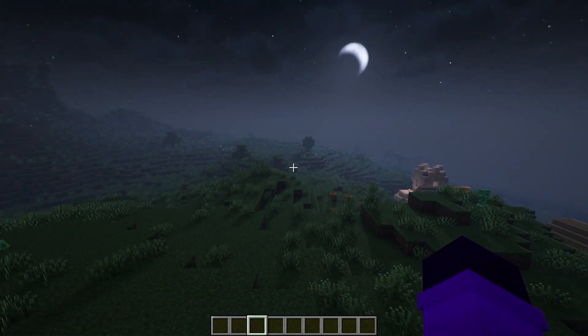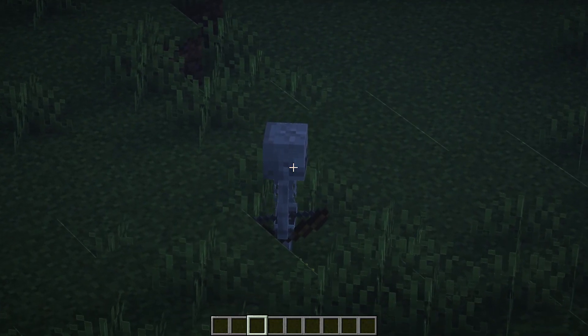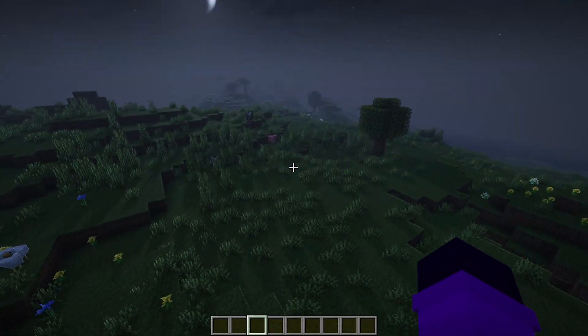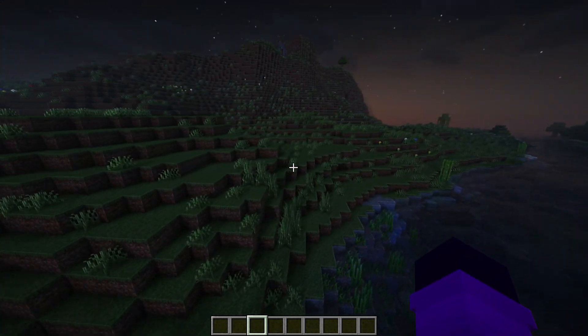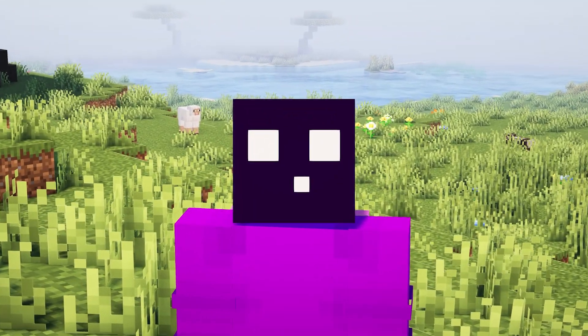So when we now make it night and we go fly around for a little bit, you will see creepers, you will see skeletons, you will see spiders — but not a single zombie. Like you can see, the world is completely zombie free. Finally, you're able to disable these annoying phantoms you've been wanting to disable since day one.